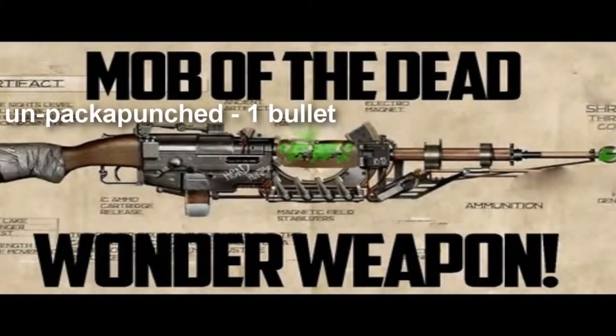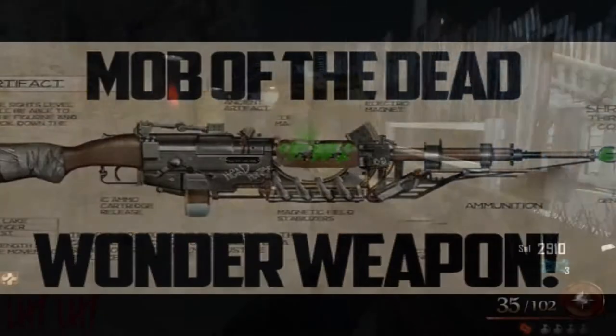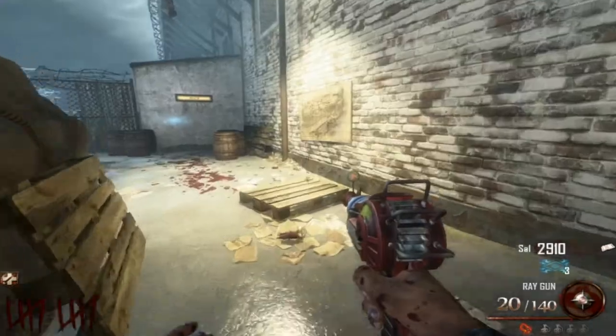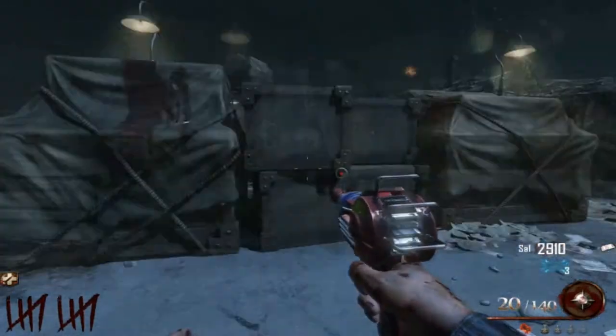Hey there everybody and welcome back to Project Smite. This time I'll be showing you a quick tutorial on how to get a free blundergat. You will need the Hell's Retriever, also known as the Zombies Tomahawk. If you do not know how to get one, click the annotation to find out how.